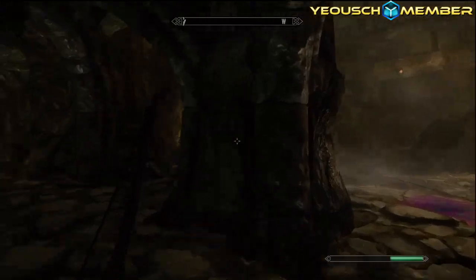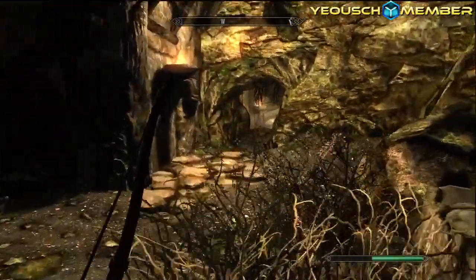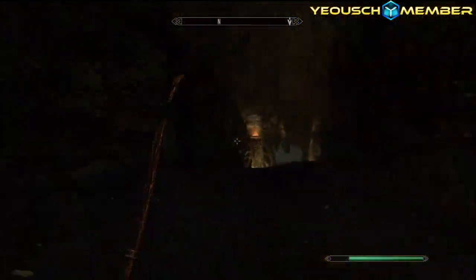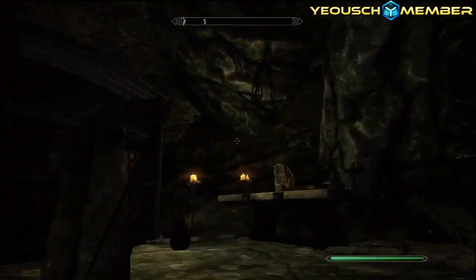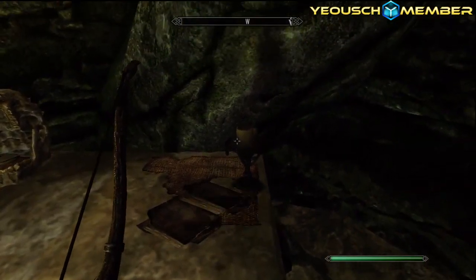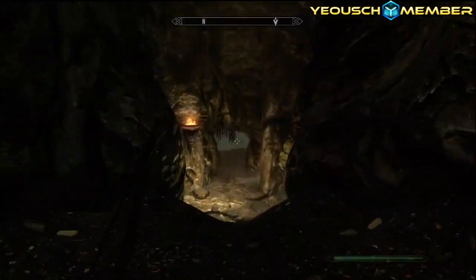I think I've been this way though - oh yeah, I did. Oh wait, I didn't see this! Deeper - I want to go up here, see what's up here. A stamina potion. That's about it.